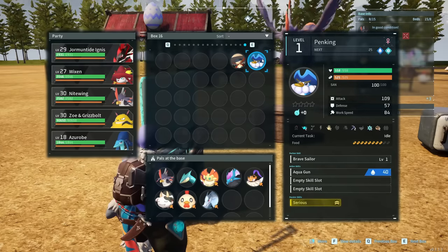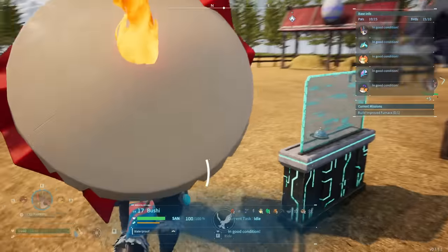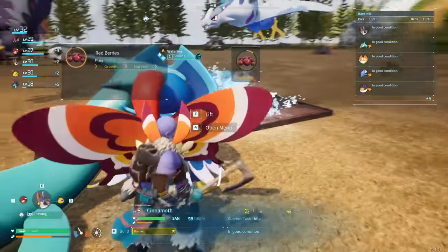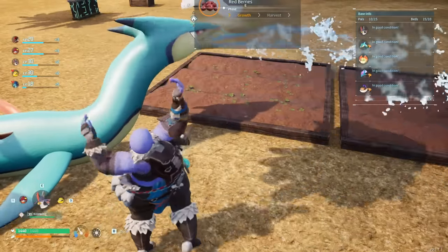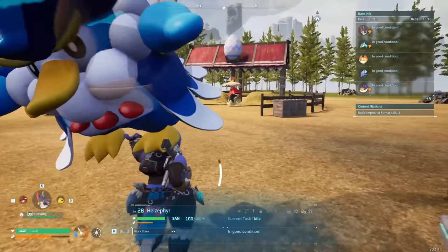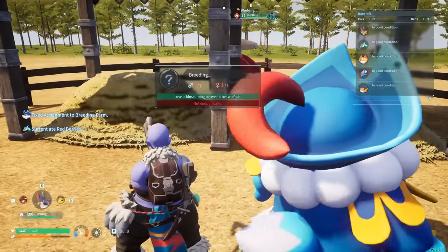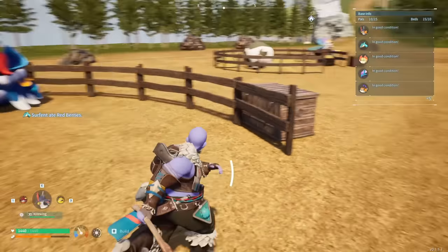If we put those two in the base and lift them up one by one and chuck them into the breeding farm — Bushy is in there now. We go and grab Penking and get them in there too. They are going to start breeding. If we look at this tab, you've got one male and one female in there, but there's not enough cake. Love is blossoming between the two pals, but we need to craft cake.